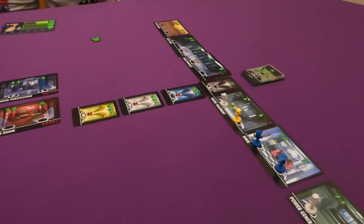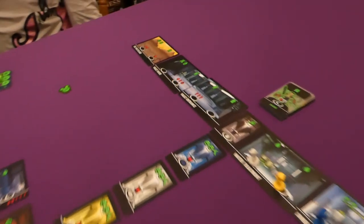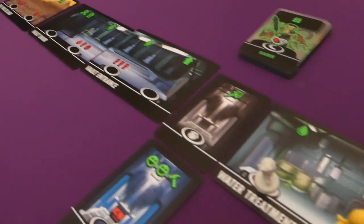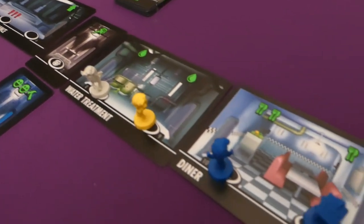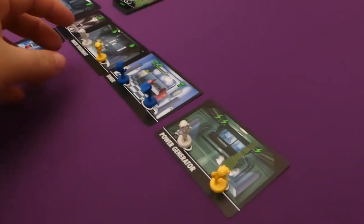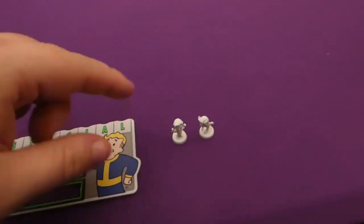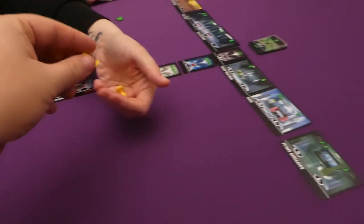Once all players have spent all of their workers, we go along the top and see if there are any actions taken that need resolving at the end of round. None of these do because they were instant actions, so we just take our workers back and they go back into your supply.